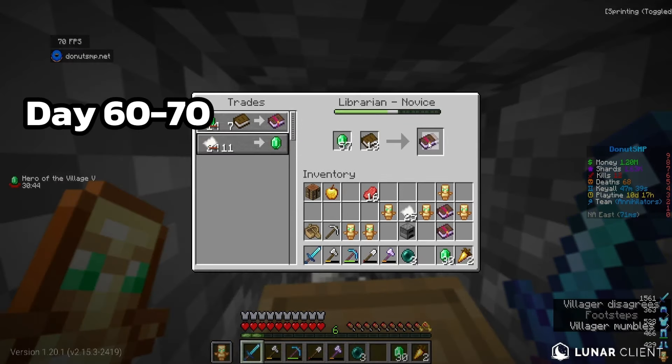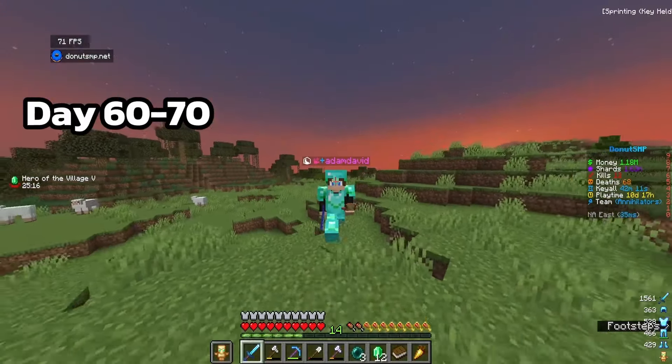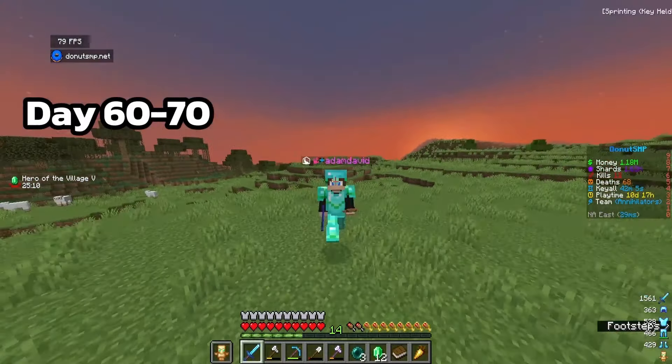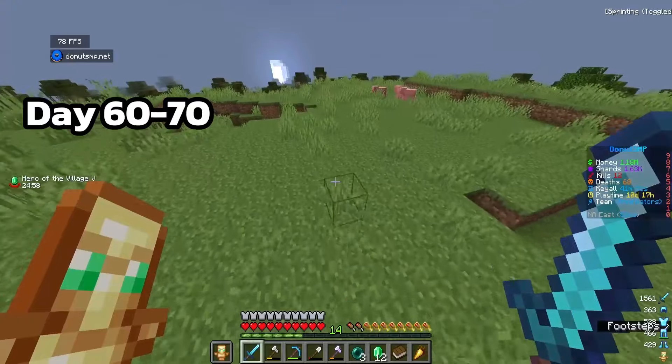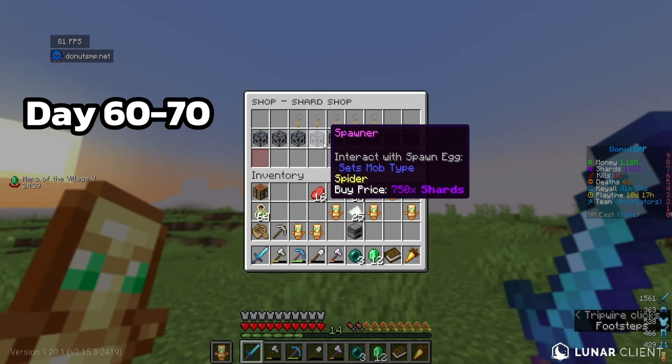Let's buy a couple efficiency, sharpness, and mending books. Now that we have at least 1 mil we can start using the raid farm even more. I also want to use another money-making method - since I have 1,600 shards I might spend them on spawners. Let's go to the shop and buy skeleton spawners.